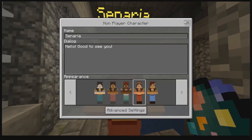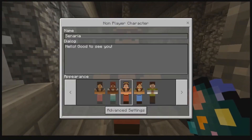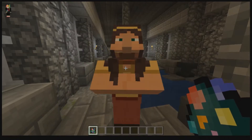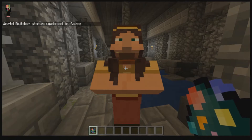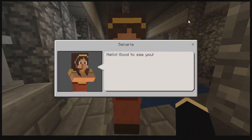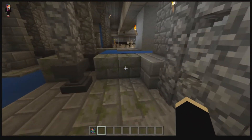So you could have whatever you want written there and choose whatever you want her to look like. Pretty much it. So now you can see Scenario there. If I click again it'll take me back to this format — we don't want that. So I'm going to turn myself out of worldbuilder and into just normal player mode, and then you can see Scenario saying hello, good to see you. Excellent — so that's how we make our NPCs.